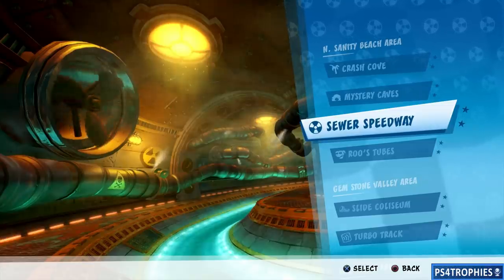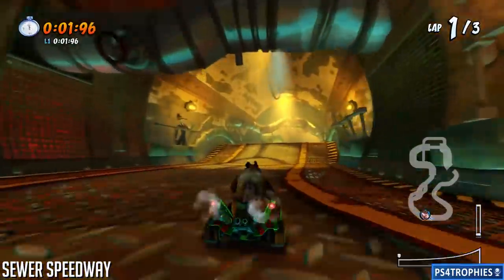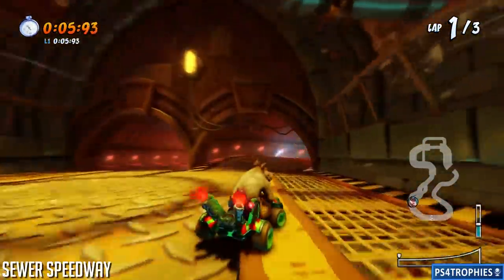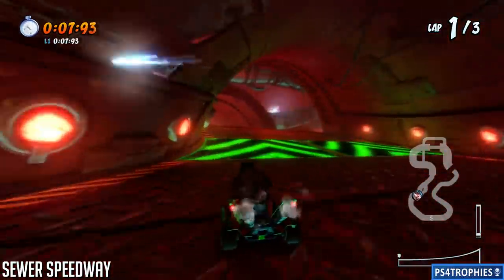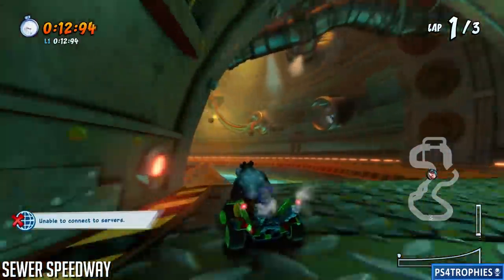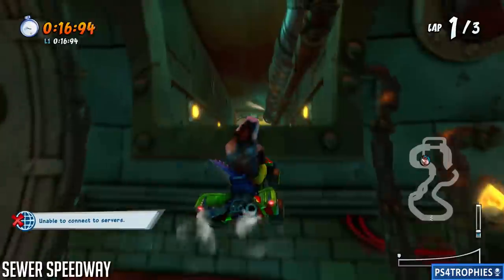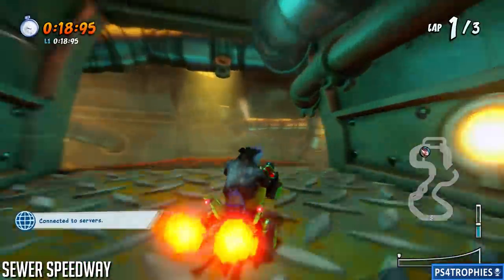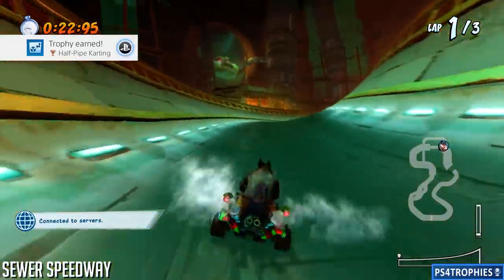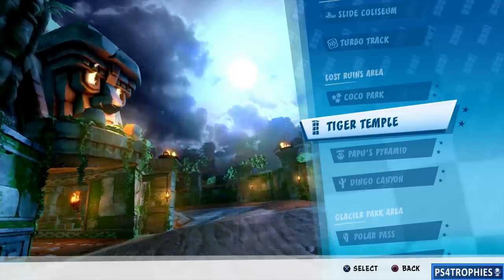Next up is Sewer Speedway — this one has a really nice shortcut. It's going to be in the half-pipe area. When you come out to the half-pipe area you will see an opening on the wall to the right-hand side. Use the half pipe to jump up into that hole in the wall. If you don't make it, you probably jumped too early. Make sure you drop down to the right side — don't continue through that tunnel — that is the quickest route.